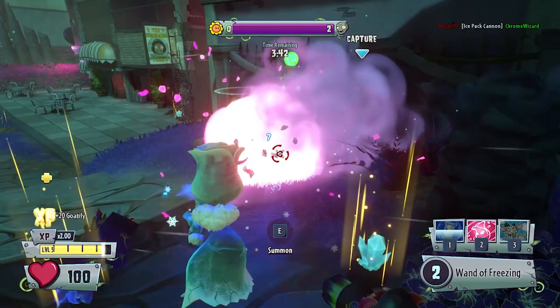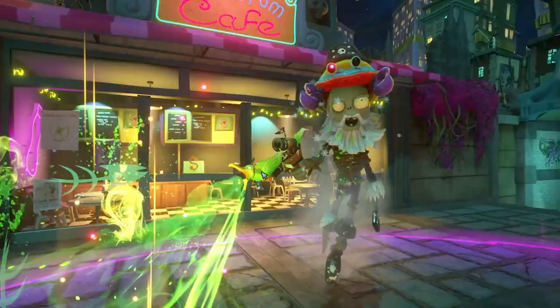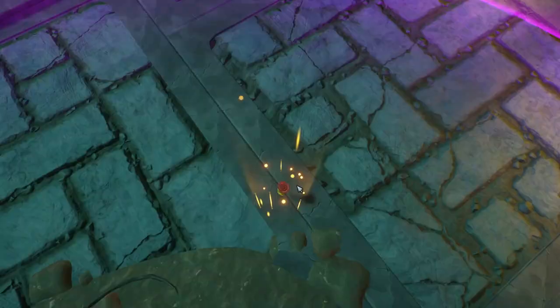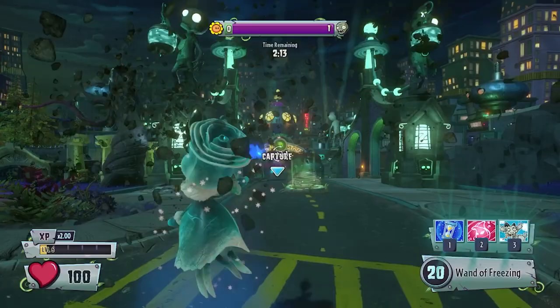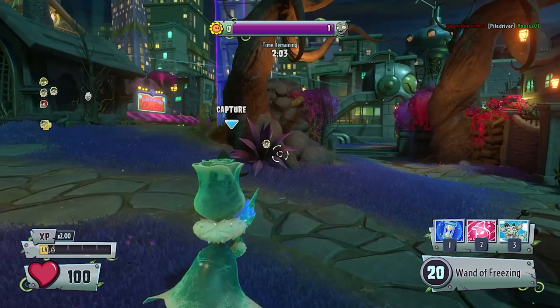I'm gonna go in and try to capture the point. If my teammates could come in and help me, that would be nice — and I know that sounded kind of sassy. I wasn't trying to be sassy; I just meant that in like an 'I want help' type of way. Because we captured that first point so easily and now we're kind of struggling here. Hopefully we can still do it, but there are a lot of zombies nearby.